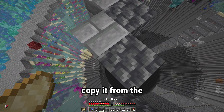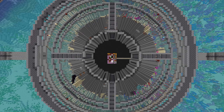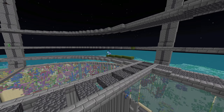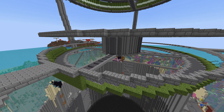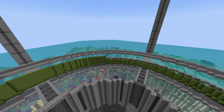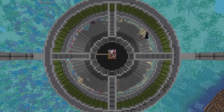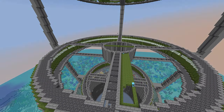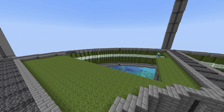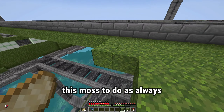I'm building another one of these rings but I just have to copy it from the one above. Now for another one of these moss borders. Another stone border and fill all this with moss. Now to finish off this bottom layer. There's a lot of this moss to do as always, let's just get this done.